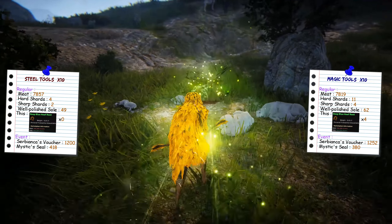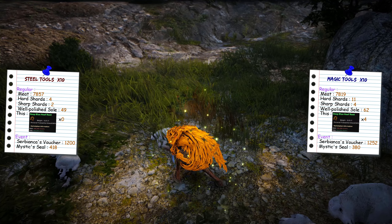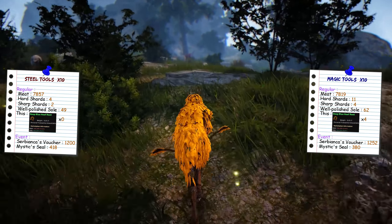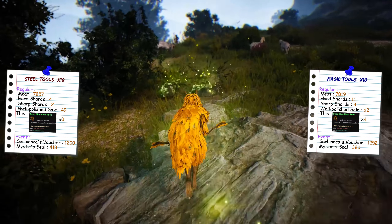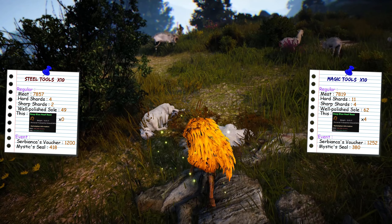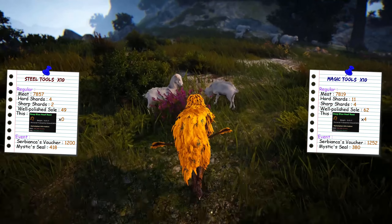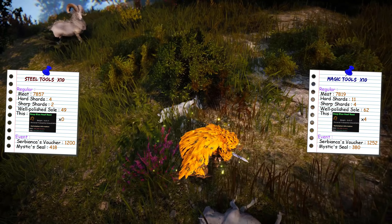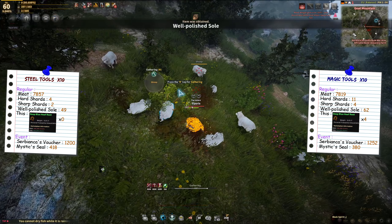Then we get into the sharps and hards, which is most likely what people want to know about. This is exactly why I'm saying I may need 100 or more tools to get accurate data. But from these 10, I could probably say that the magical tools give you a much higher chance to obtain sharps and hards. Then again, it might just be RNG — it might not be. But my conclusion is that magical tools will give you a somewhat higher sharp and hard drop rate.